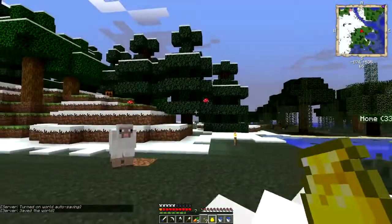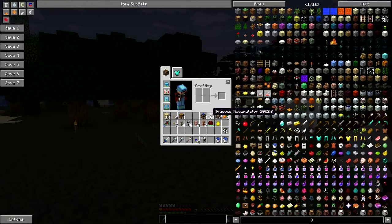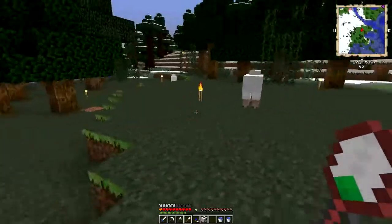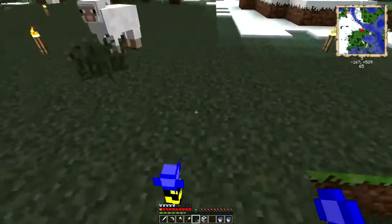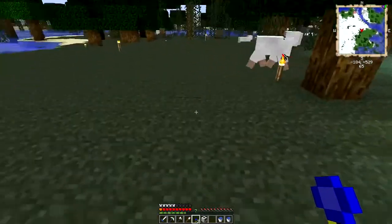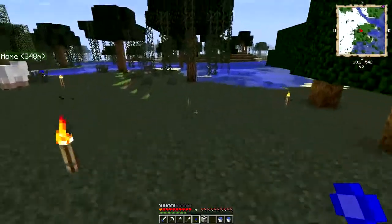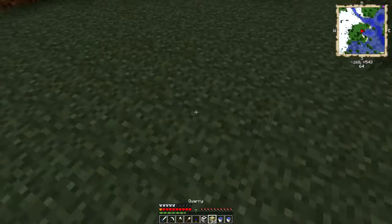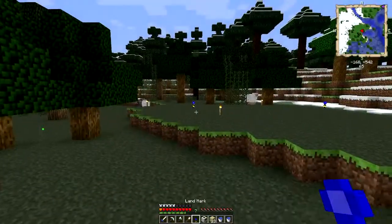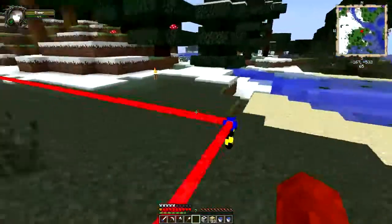Alright here we go. Let's set up the landmarks — get the quarry down here. Yeah, that's all we need. I don't want to make this too wide, so we'll put it right here, then go right here, and then line them up here. I think I have to place a block down actually. I think that should be right — let's see if they line up. Beautiful, perfect — so that's lined up.